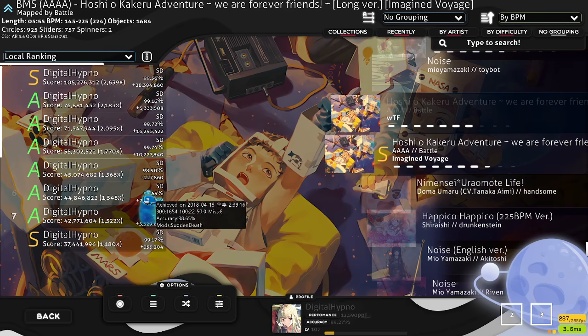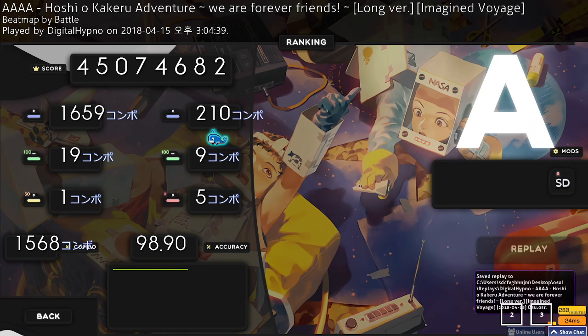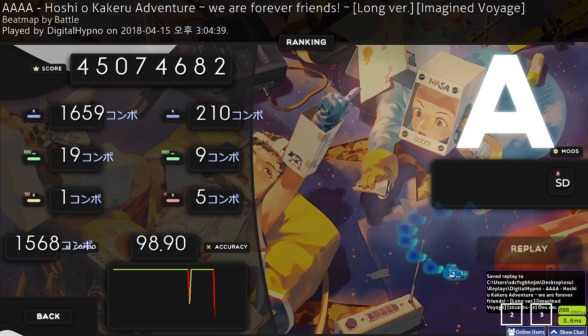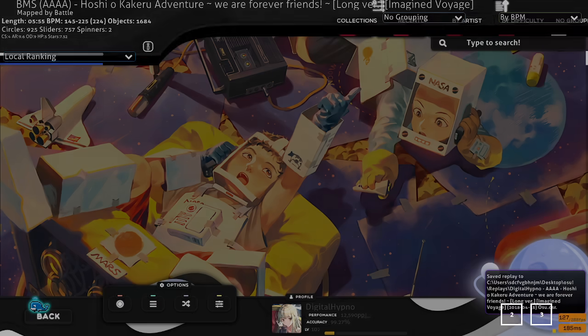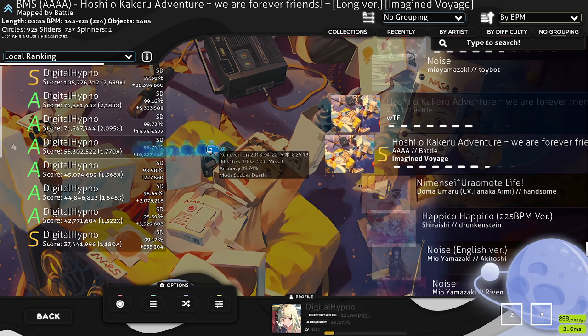You might notice some old sudden death scores that are also showing an A-rank at the same time. That's from when I would play solo multiplayer lobbies — even if you failed with sudden death, if you got to the end you could press F2 on the result screen to export the replay file, and then import it so I had the local score even though it didn't actually submit.